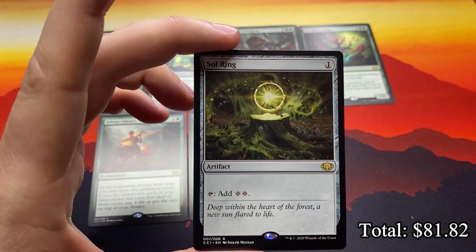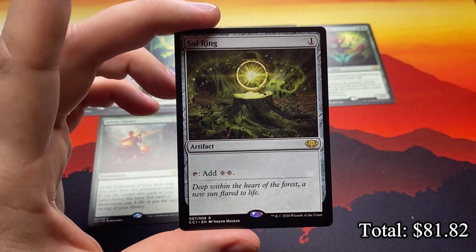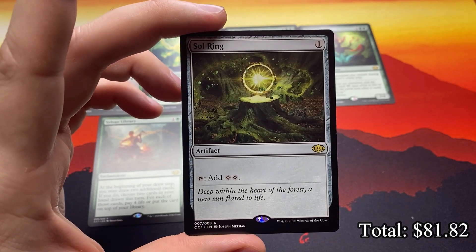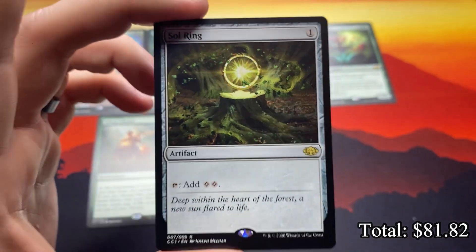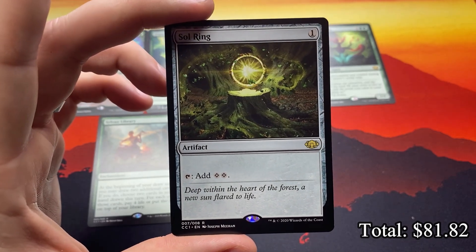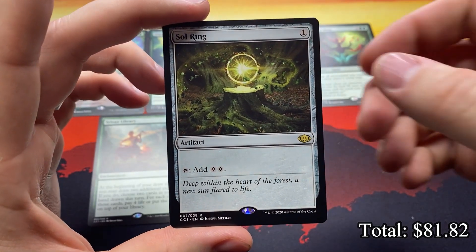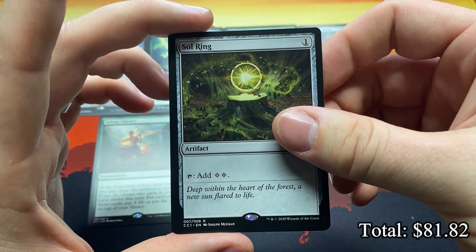The only sad thing is the Sol Ring — well, what I paid for this was $70, and I think right now they're going for at least $75 if not $95. I wish this Sol Ring was more accessible. I am a huge green player — green has got to be my signature color. This looks fantastic. I love the idea of a Sol Ring just cracked out of the stump of a tree deep within the heart of the forest, a new sun flared to life.